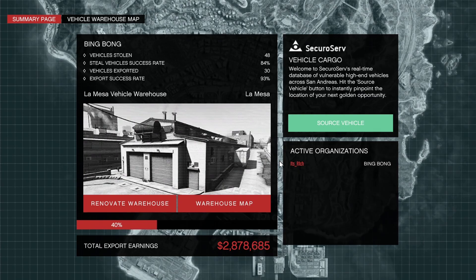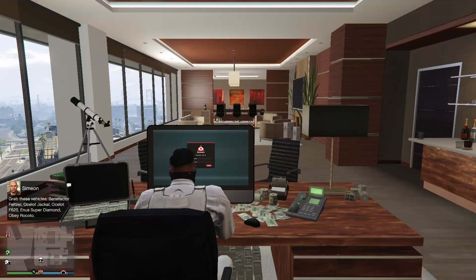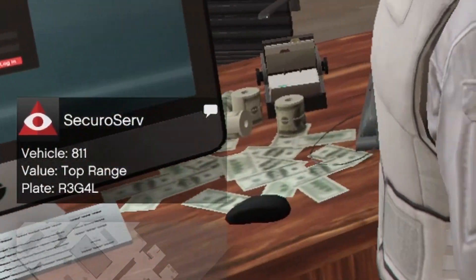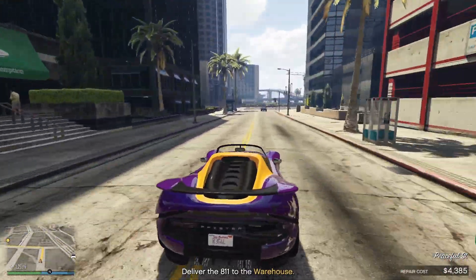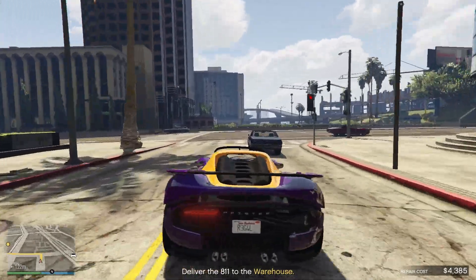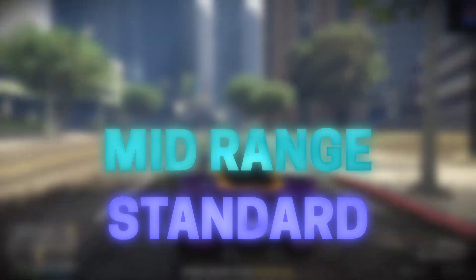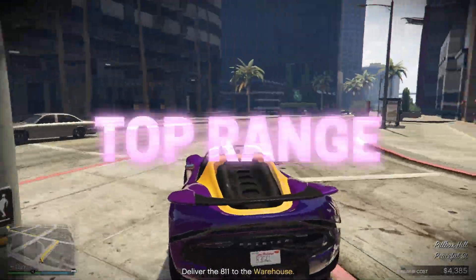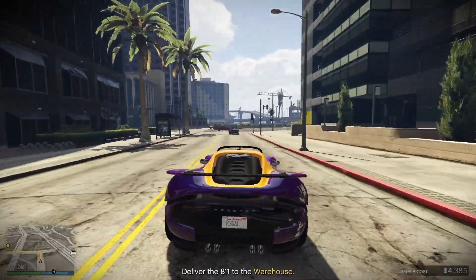First choose the source vehicle option. To start importing the cars click on this button. In the bottom left corner you will see the type of vehicle and the value of the car. You always want to sell top range vehicles since they earn you the most money. The value of the car can be divided into three categories: standard range being the worst, mid range in the middle, and the best one which is top range.